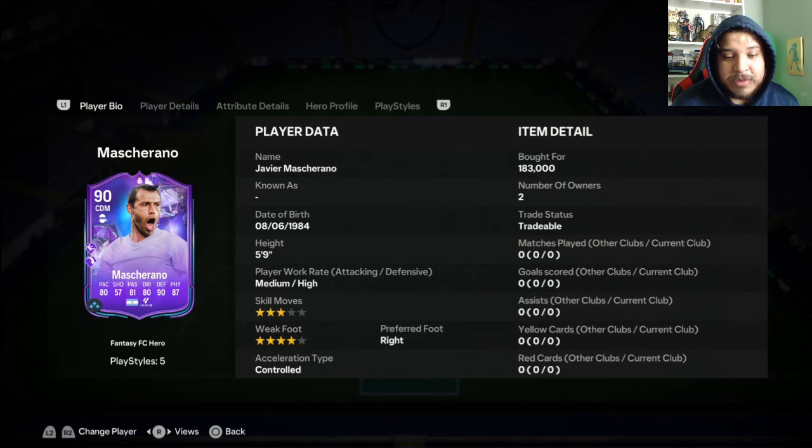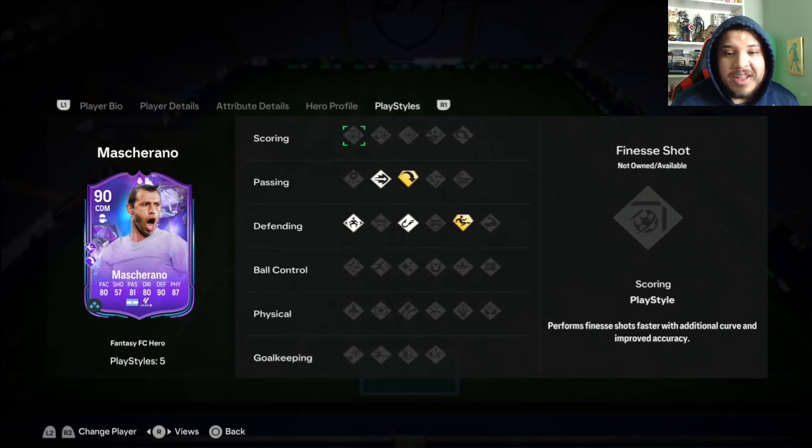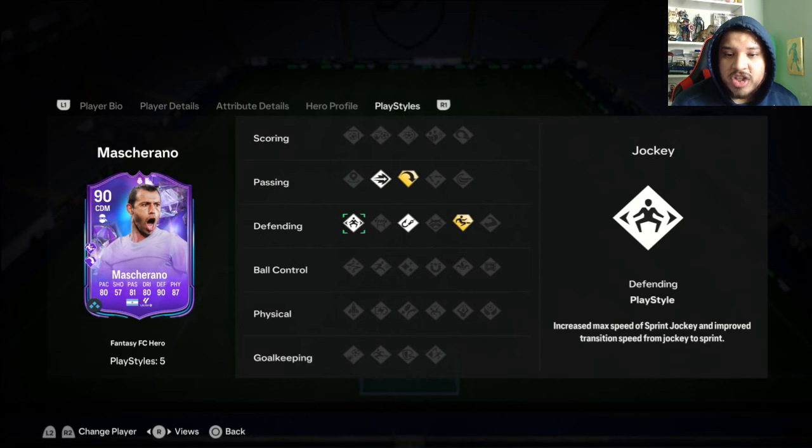Four-star weak foot, medium-high work rates. There's an upgrade path — the win condition is going to be a little more difficult for him. He has a ping pass and long ball pass playstyle plus, which is absolutely beautiful, along with jockey, intercept, and slide tackle plus. We'll try some slide tackling and see how it does.